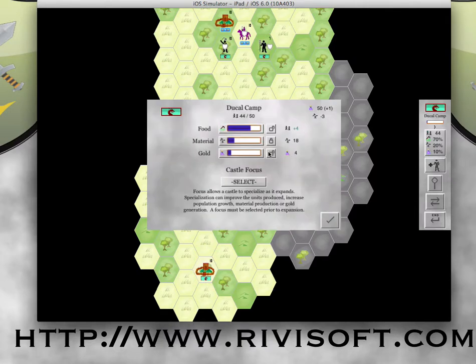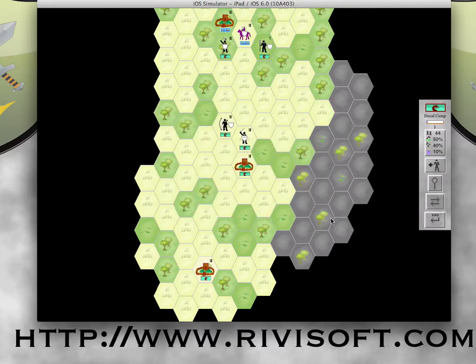Going back to my ducal camp, I'm going to sacrifice a little population growth. My population is not going to grow — that's not a very good position, but better than shrinking, which would happen if I transferred more people away from food. I should be okay on material. This is a kind of dangerous strategy, but I'm hoping to be able to take that city.